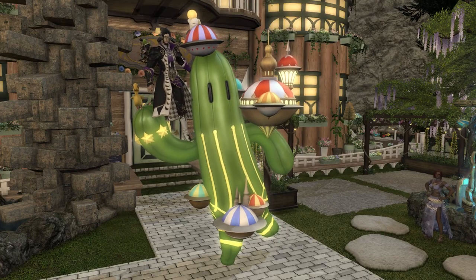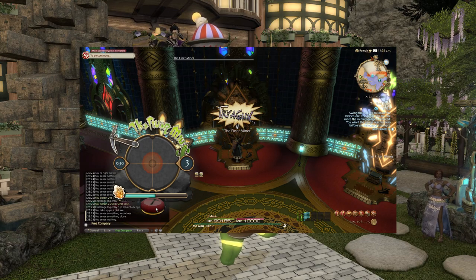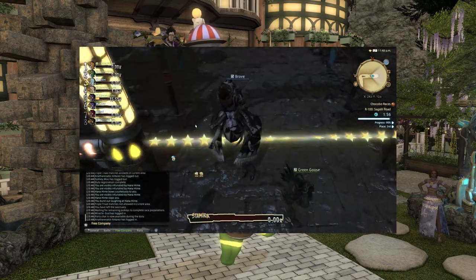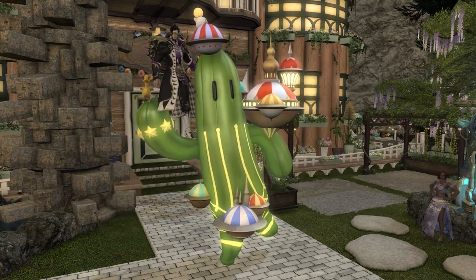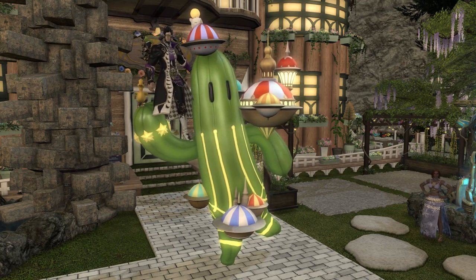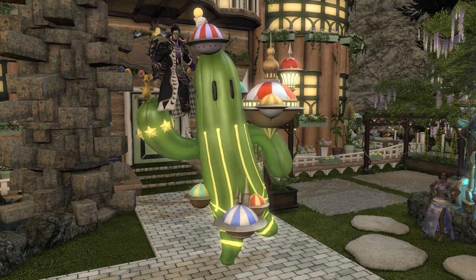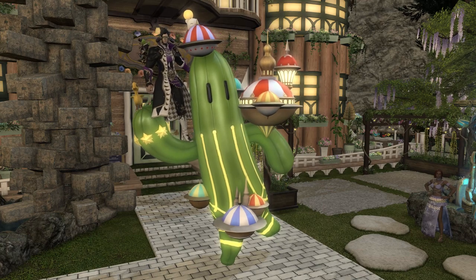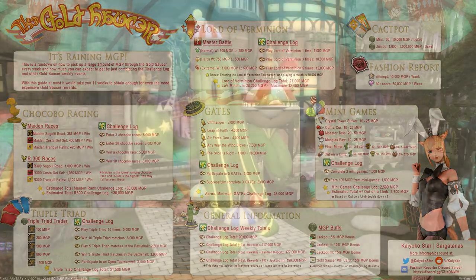As for the other challenge logs and mini games, just pick a game you like — mine is the Harvest mini game near the Verminion square. For Chocobo Races, I can't give much tips since it's mostly stamina management and a bit of RNG. For Mahjong, I don't really play it. Those are my tips and I hope they were useful. Before I end, I'd like to show a picture by Kyoko Star which is a rundown of all the Gold Saucer attractions and their respective rewards. Thanks for watching!